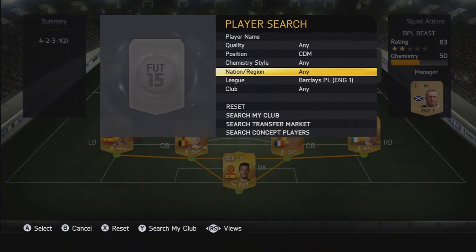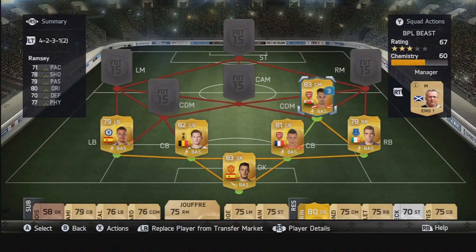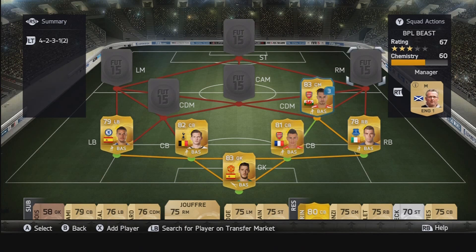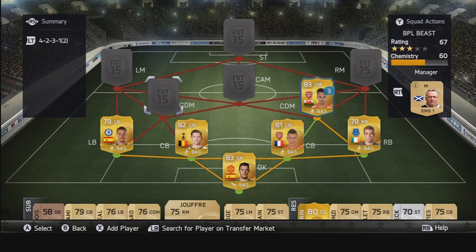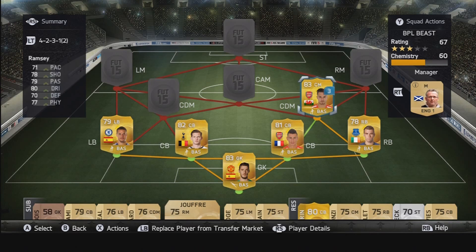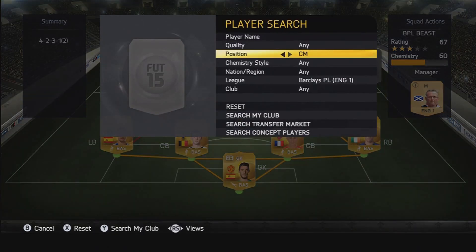As my CDMs, I don't actually have any CDMs — it is centre mids I'm playing in both those positions. My first one is Aaron Ramsey, who obviously connects very well with Koscielny. I've only got him on loan at the moment — I'll buy him afterwards, but there's no point buying a card when I can get him on loan for a few games. He's a very solid midfielder. You don't see him making too many mistakes, but you don't see him scoring many goals either — he just does pretty much what you expect in that midfield role. Not a bad amount of pace.